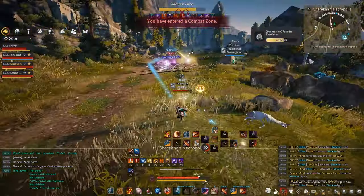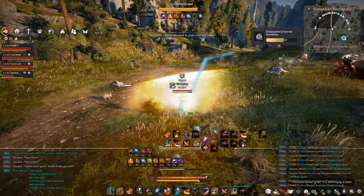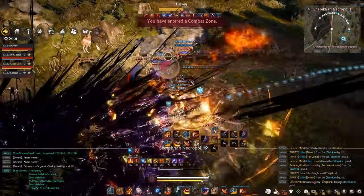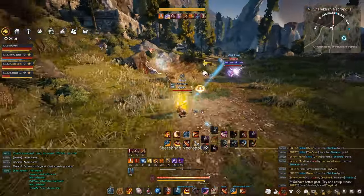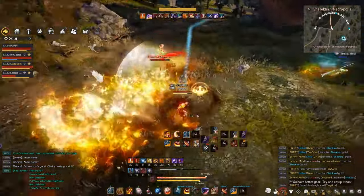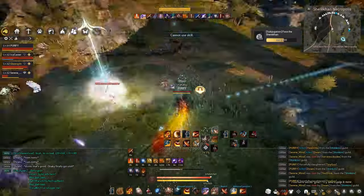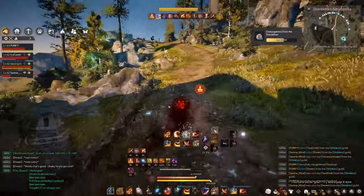The only spots where you need to worry about inputting a little more accuracy are Crypt, Olens, Quint Hill, Ash Forest, Hack Sanctuary, and Bloody Monastery — for those you just input a few more accuracy crystals. For Crypt specifically, where you need a lot of accuracy, you'll run a certain build. For the rest, don't worry too much. You also have Garmoth.com at your disposal to check your rates.